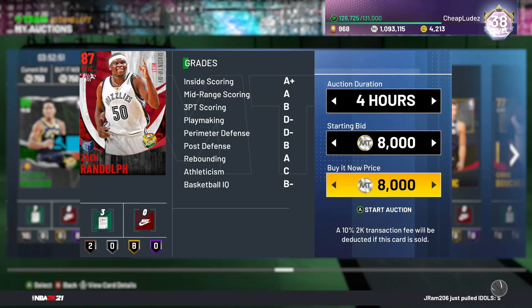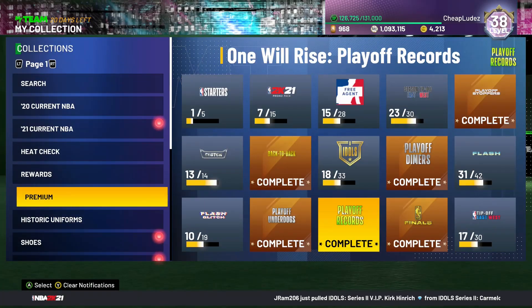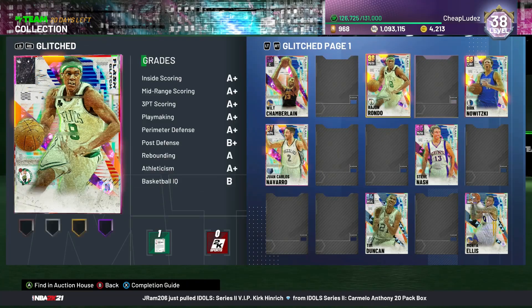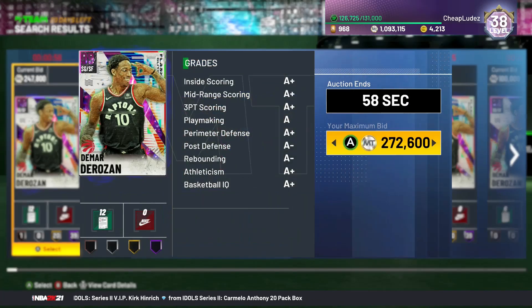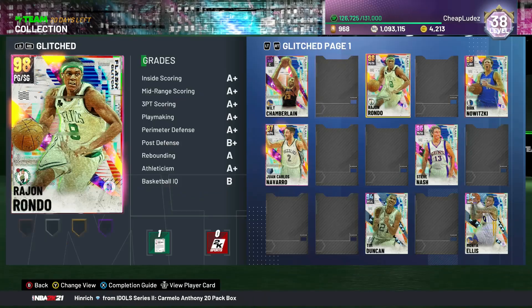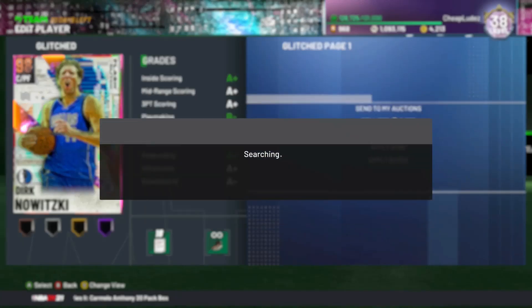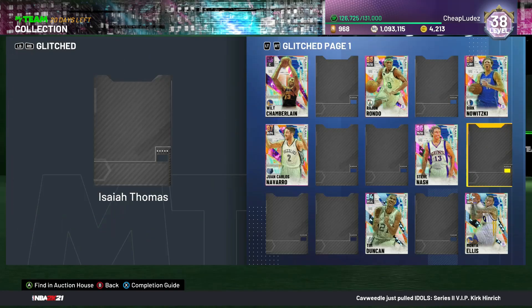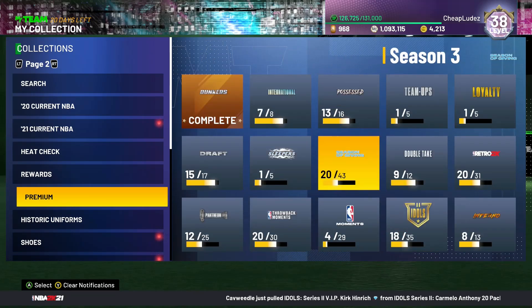If it doesn't sell I'm not really out that much MT, so it's fine. Looking at some of the other guys whose prices have been affected by the content drop — a lot of cards are back on the rise. DeMar DeRozan's back to what he was normally going for, and Dirk is going for about what he normally goes for — he's actually down a little bit, still around 150k. Let's look at the actual cards in question.